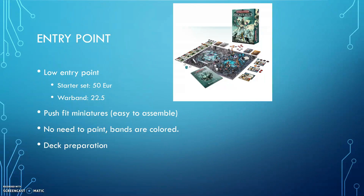For the entry point — if you want to play at home with your friends — you can start with a starter set or the core set, which is 50 euros. I'm talking about November 2018, so 50 euros is quite affordable. Then each warband will cost you 22.5 euros. If you have a friend who already has the starter set, you can buy just a warband. A warband kit will bring enough cards and miniatures to play the game. You won't have the board, but if another person has the starter set, they can lend you one of their boards.